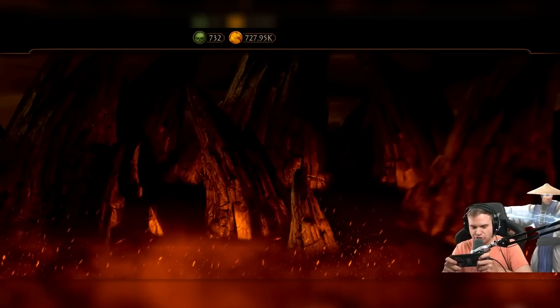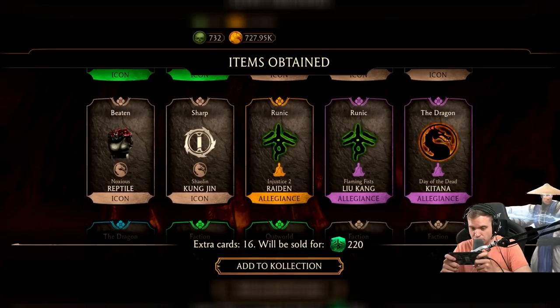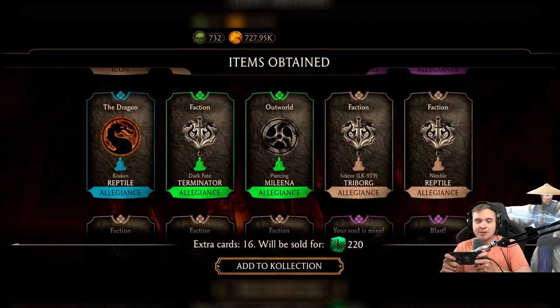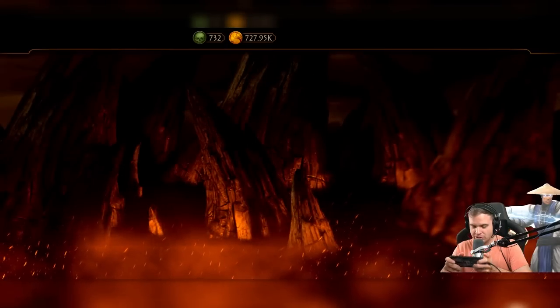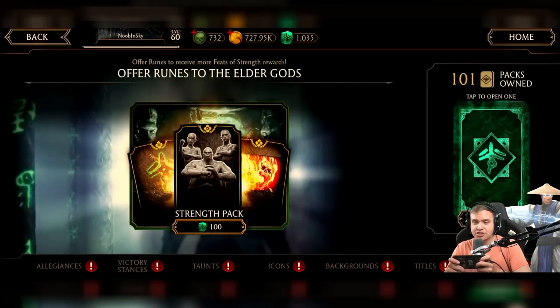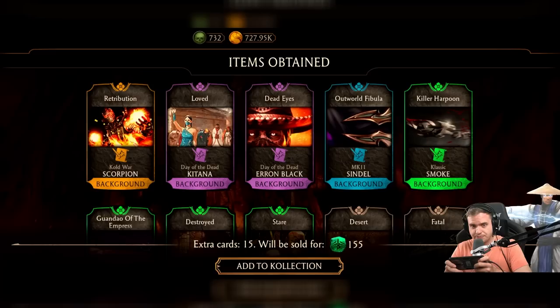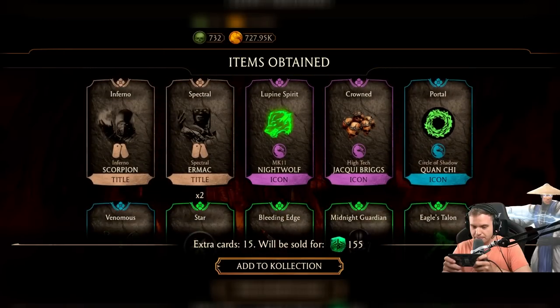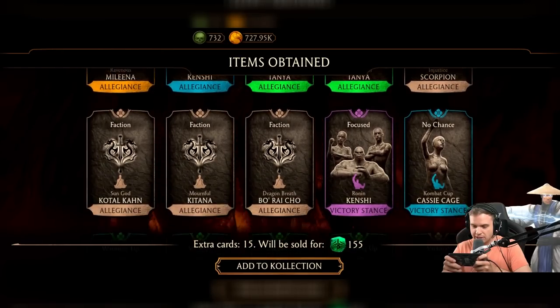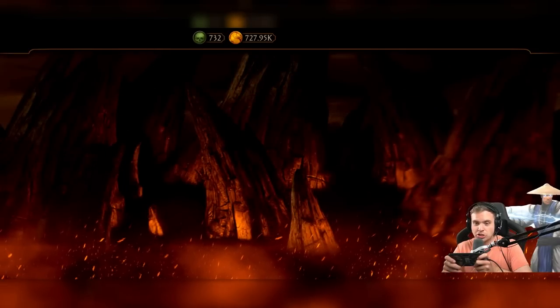Come on, give me some legendaries. Not the rune — oh, Injustice 2 Raiden runic! Holy crap, my Injustice 2 Raiden is gonna be all legendary by the end of this, it's gonna be awesome. No more legendaries unfortunately. I did get a few rare victory stances but, honestly, rare stances — nobody cares. I'm gonna keep my rune points to maybe open some Halloween or seasonal packs. Retribution background — that is sick!